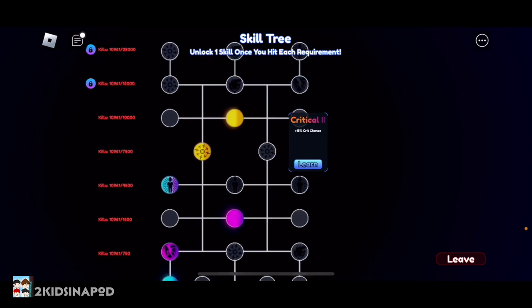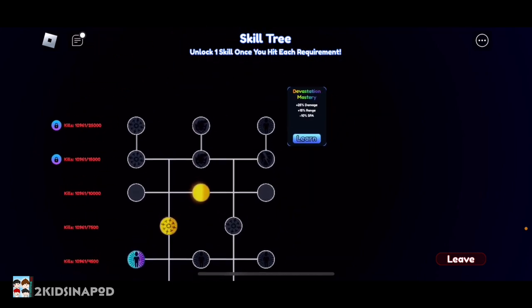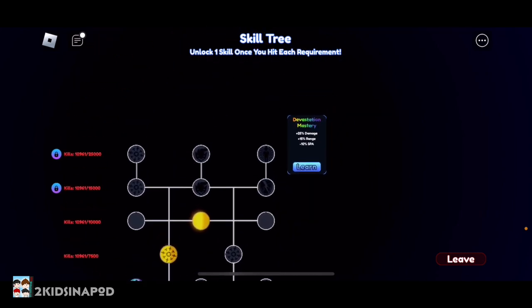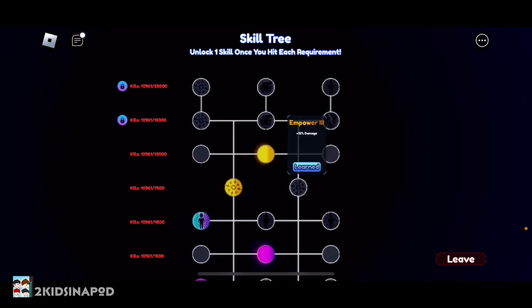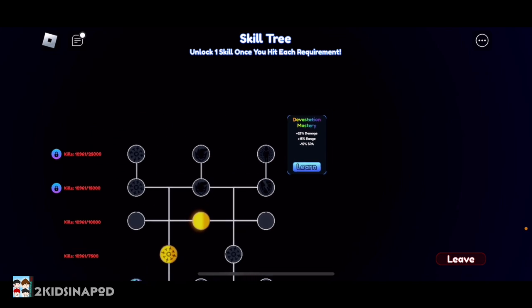They can have huge bonuses, and they all stack up too. So it's not just like if you buy Demolition Master you're gonna get 25% damage, 15% more range, and attack 10% faster in isolation — it combines with all the other ones you picked, so it can make your unit a whole lot better.